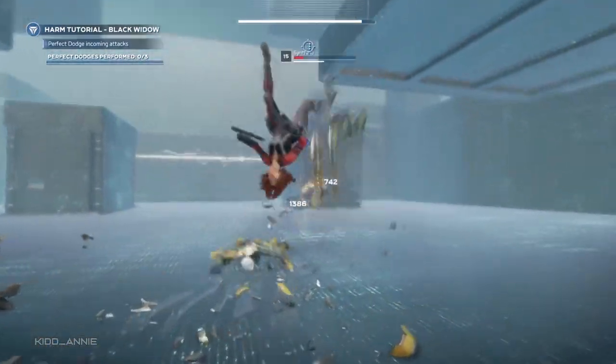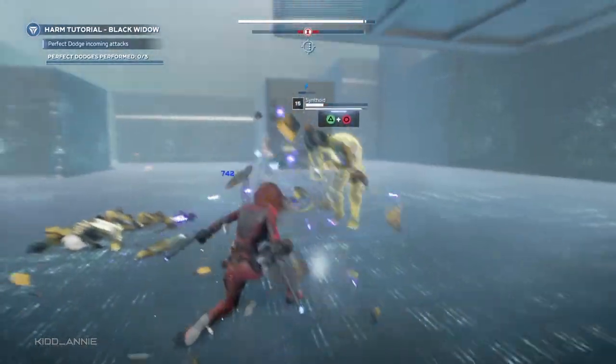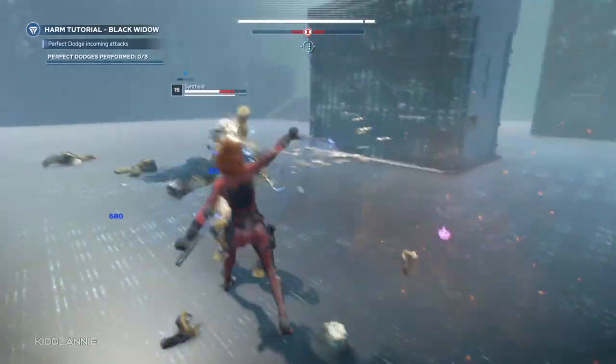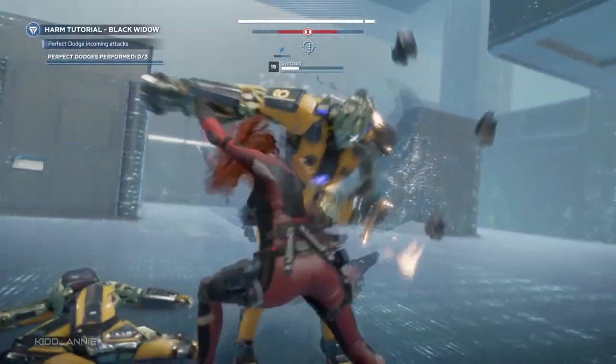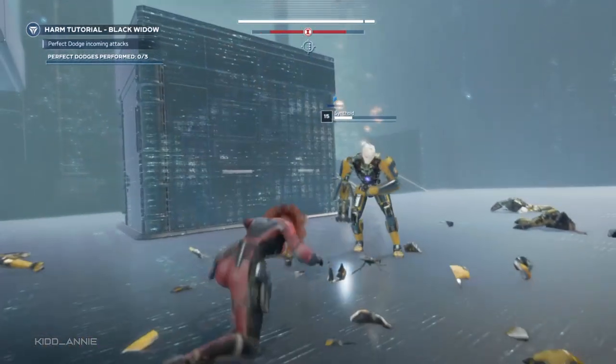But instead of using melee, if you use the heavy attack, which is Triangle, after a few attacks you'll get a takedown — as you guys can see. You can do that to take down every single enemy; just keep pressing Triangle until you get a takedown. Keep doing that until you defeat 50 enemies, and it shouldn't take you more than three to four minutes.